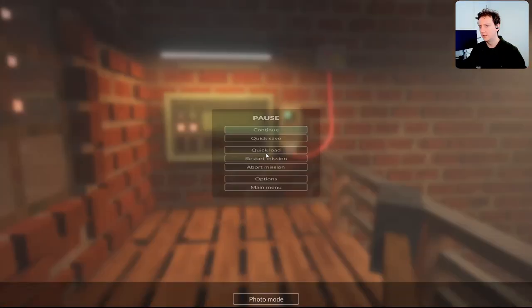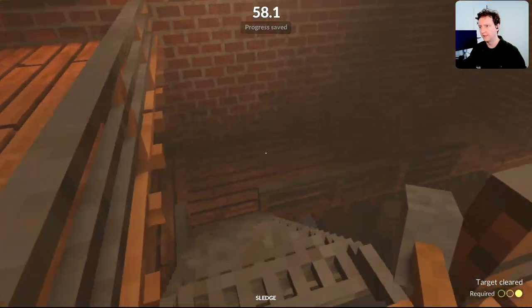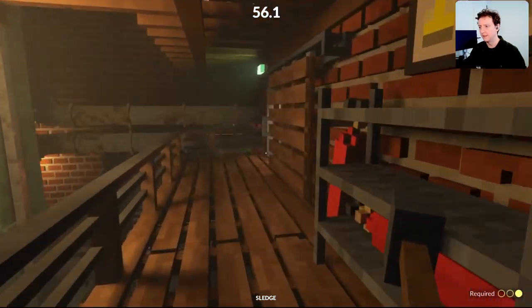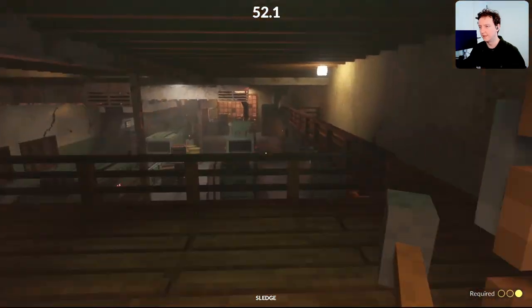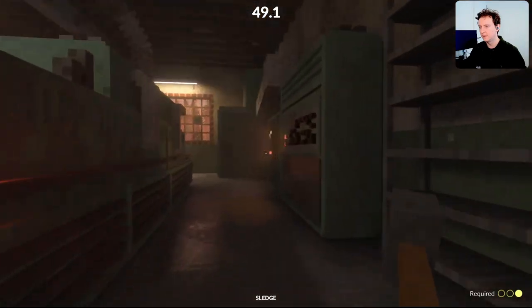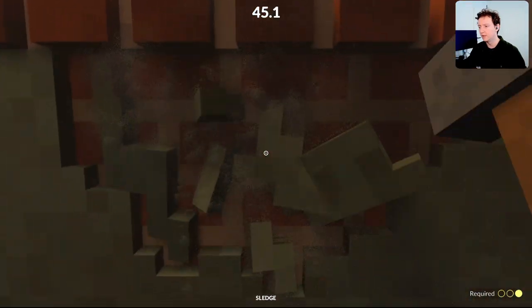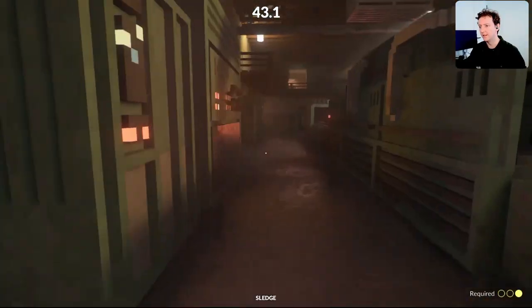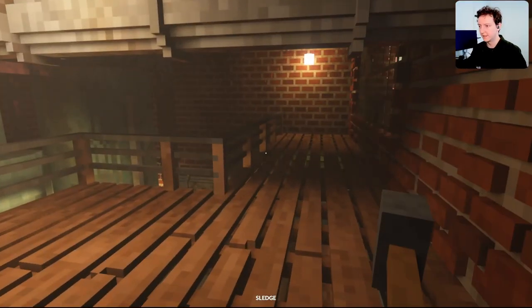Up here. Quick save — that gives me a minute. Now I do not have any plan whatsoever. I'm inside the wrong building. Can't even get out. We need to quick load. We need a plan. This is where it starts to get interesting.